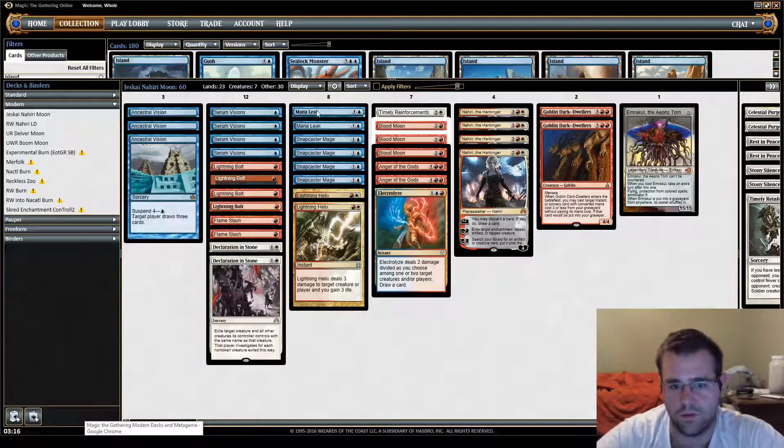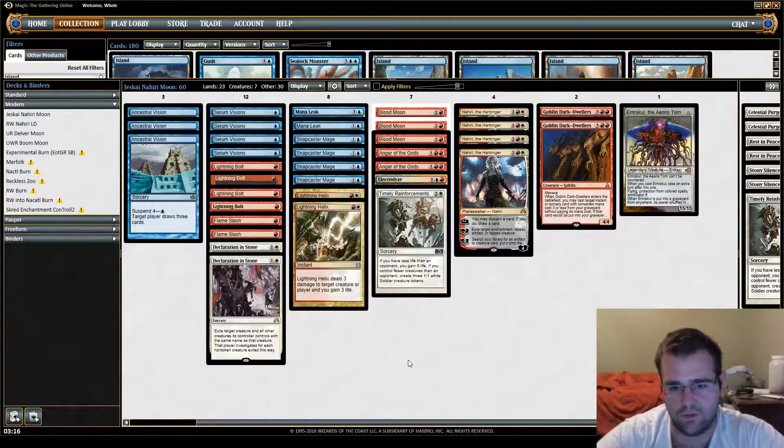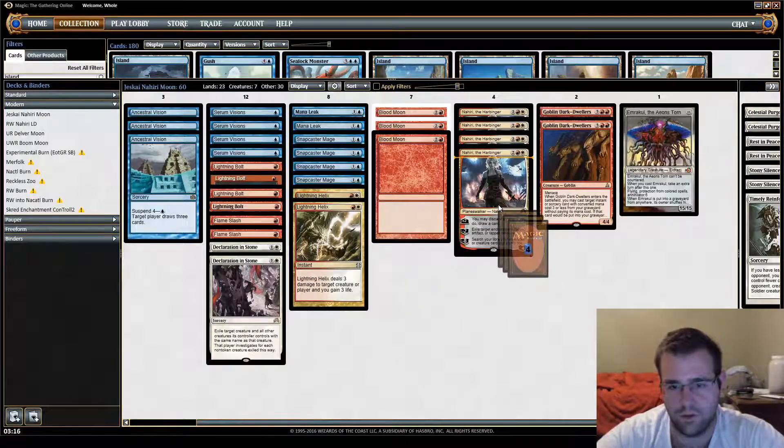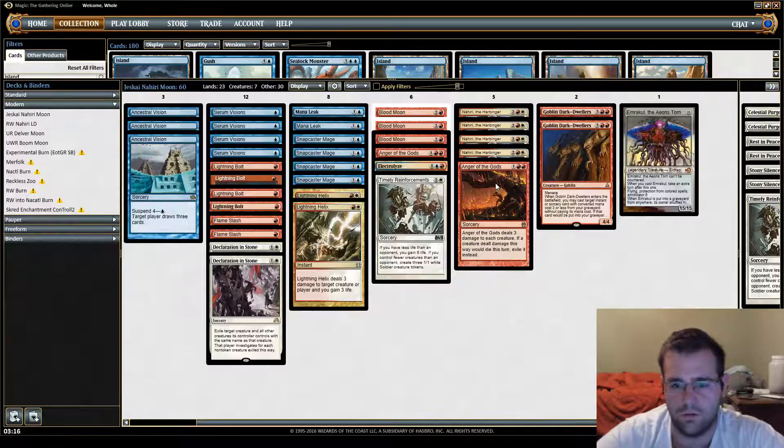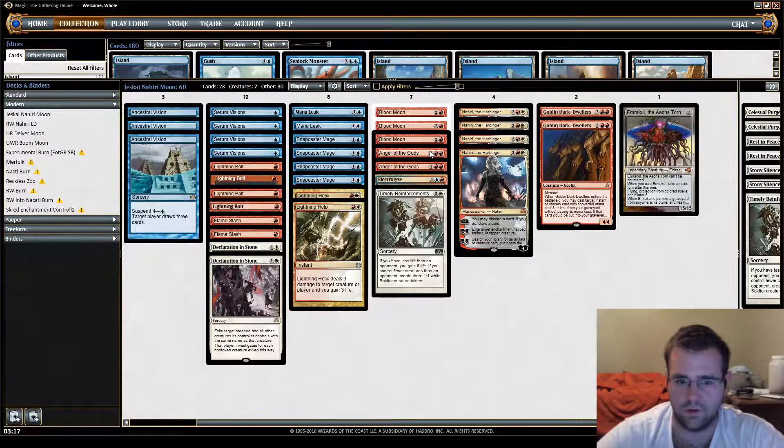The other weird options are one Timely Reinforcements, one Electrolyze, and two Anger of the Gods. Jeskai control decks in general always had room for three to four three-mana interactive spells. I don't think Anger of the Gods is that good right now, but one, it's great against Dredge which is a big deal, and two, you need it. Even if you ignore Dredge, there are just some matchups where you're digging for Anger of the Gods the whole game — it's just good at catching back up against certain starts, like even against Infect if they have those weird three-creature hands.